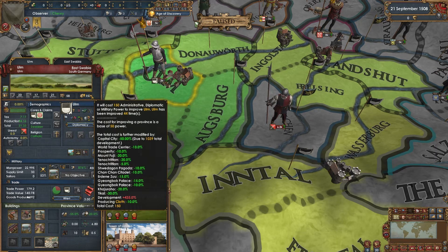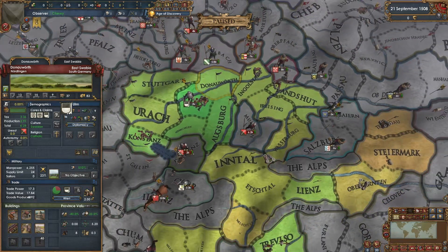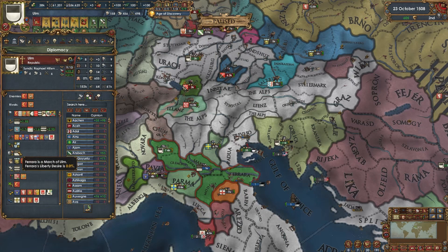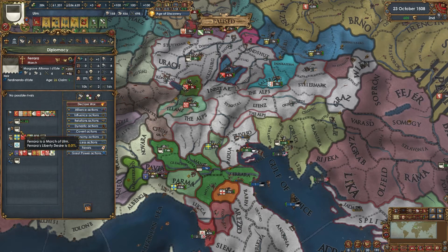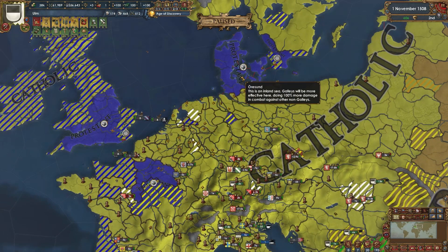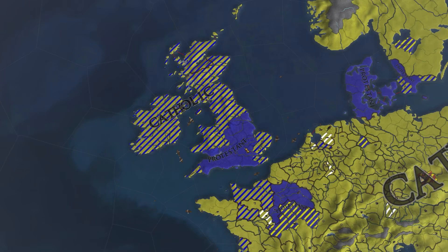On the great power list, Ulm is number one in 1508 with over 1,000 development - actually a little surprising. More than Muscovy and the Ottomans. If Ming embraced the institution they'd bump Ulm to number two. Below that you've got England, Castile, Portugal, and the Timurids. Ferrara is a march of Ulm - very cool. The Reformation is here with centers in Burgundy, England, and Denmark. England will probably spawn the Church of England and then reconvert.